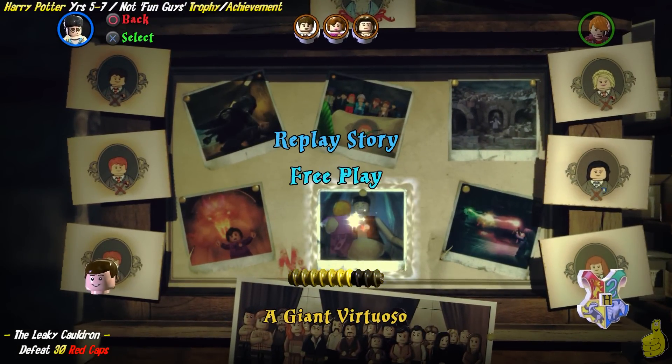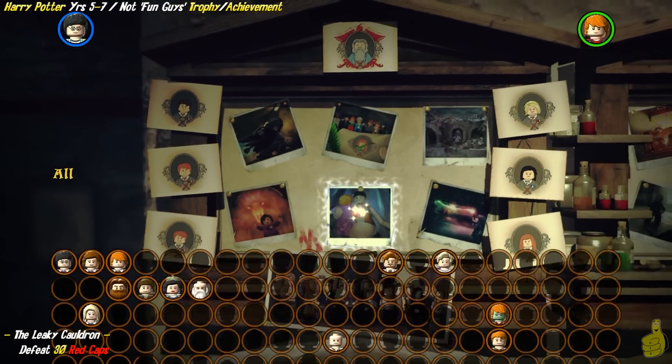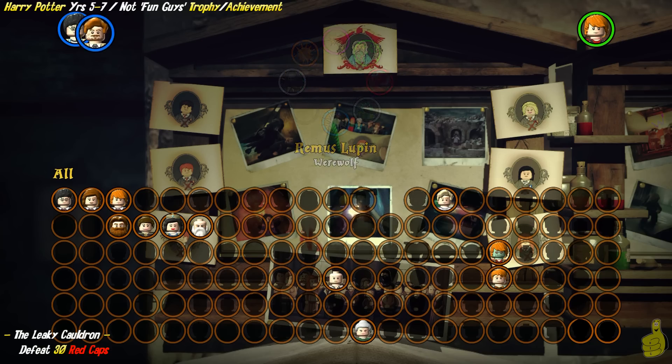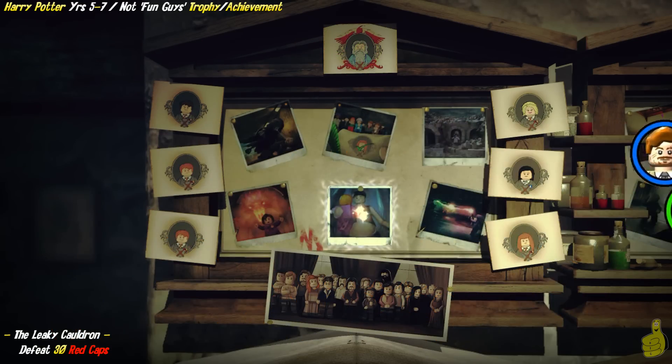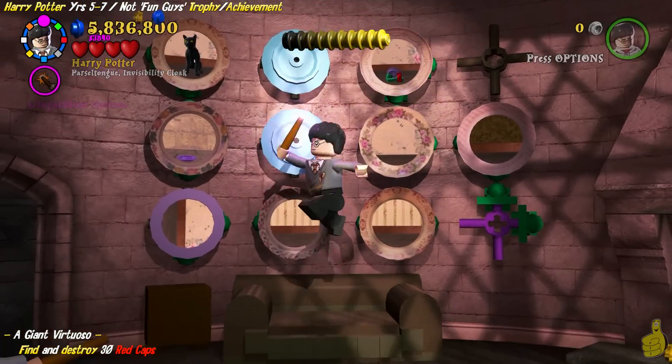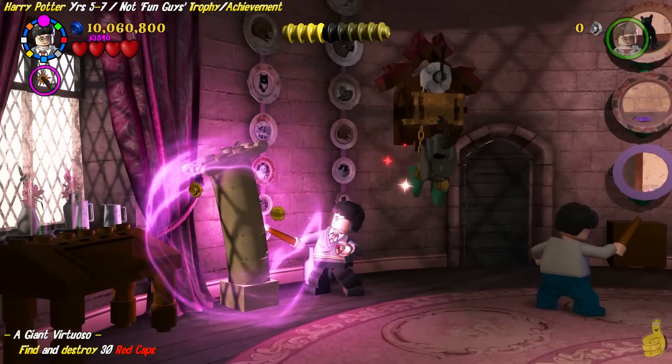However, in the Giant Virtuoso level, there are quite a few of them scattered — I believe there are 5, maybe 6 — during a playthrough in free play. And you can actually just repeat this over and over again. Now there is a little bit of work you've got to put in before you can get there, but it's pretty simple.